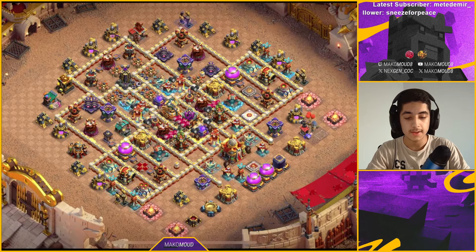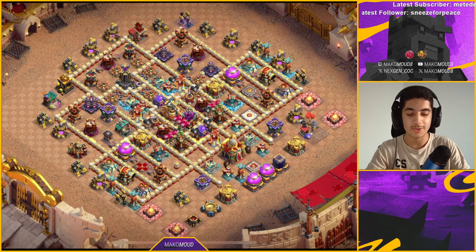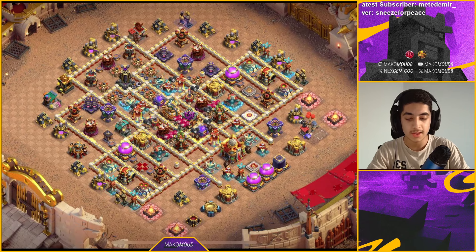Here's the next base. This one was also built for Lava Loons, but it also defends a lot of spam armies like Root Riders. This might actually defend Root Riders in Legendary League. If you're still getting attacked by Root Riders and want a solid counter, consider using this base — it's pretty good and will be linked in the description.